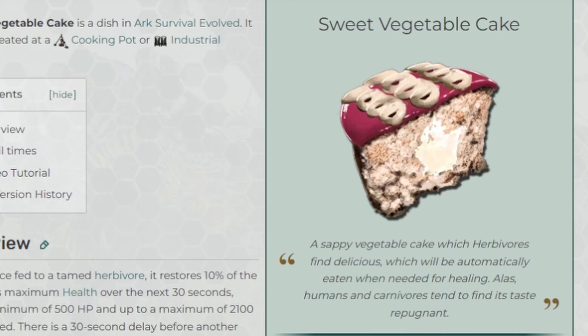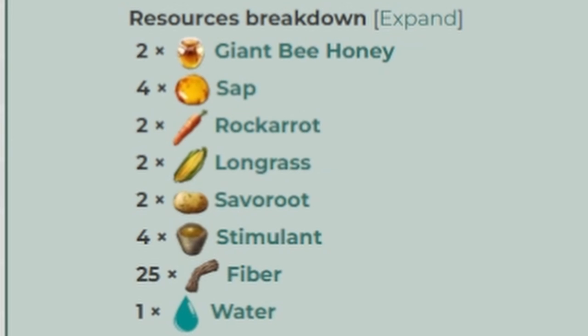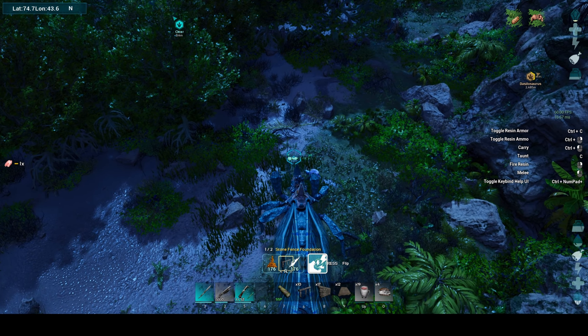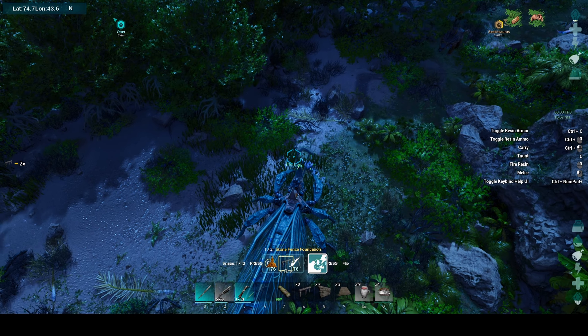The sweet veggie cakes do take a few things that are a little difficult to get, but it shouldn't be too much of a problem. Here are the ingredients: you need two giant bee honey, four sap, rock carrot, long grass, saviour root, stimulant, fiber, and some water. You basically just put it in a cooking pot with a water skin, water jar, or even a canteen and it'll be made.